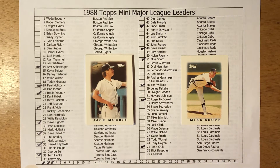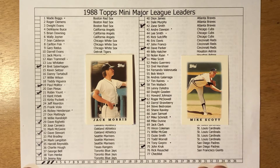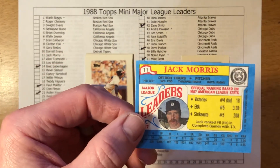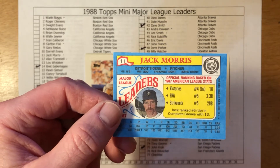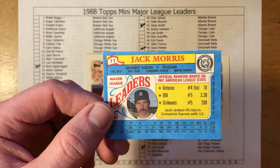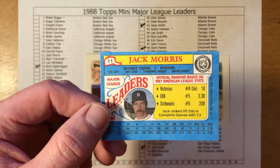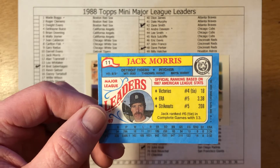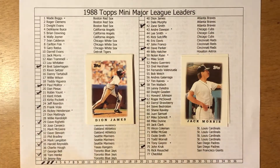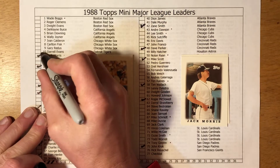Morris coming off the '87 season when the Tigers made it to the playoffs. My guess is he probably led the league in wins and complete games — we'll go with victories and complete games. Well, I got tied for fourth with victories but didn't pick up ERA or strikeouts. An 18-11 record with a 3.38 ERA — nowadays a 3.38 ERA is awesome for a pitcher, but back then it wasn't as great. Let's mark off Jack Morris, number 11 — another Hall of Famer.